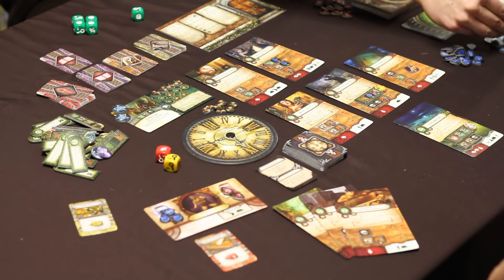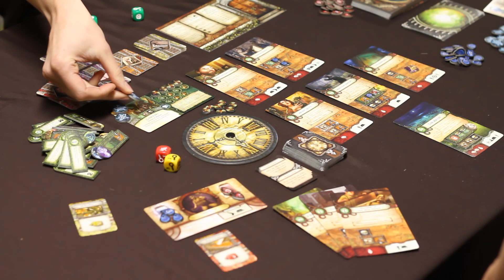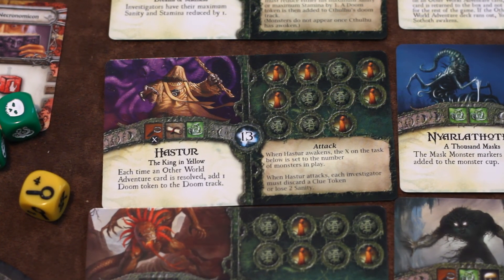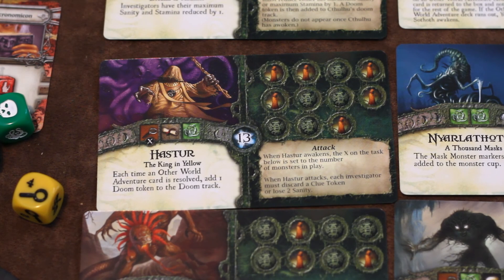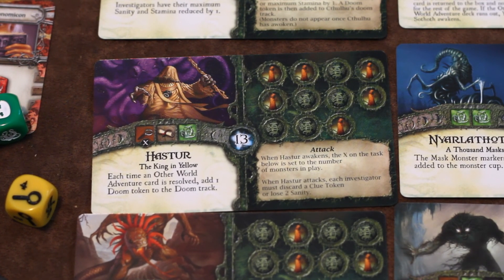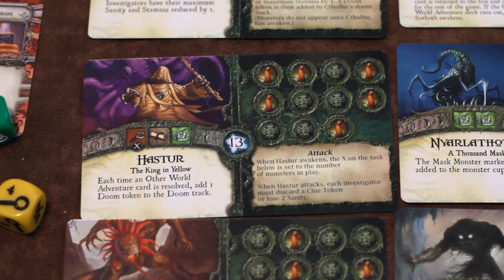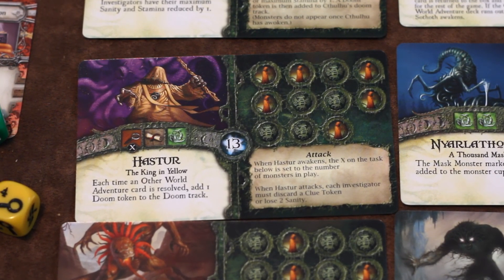In order to win Elder Sign, players have to collect a number of Elder Signs equivalent to whatever is listed on the card corresponding to the Ancient One they're facing. If, however, the doom track on that card fills up before they've done this, then the Ancient One awakens and a battle royale for the fate of the world begins.